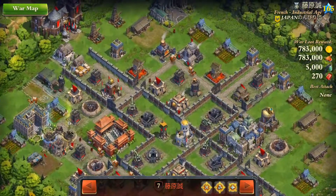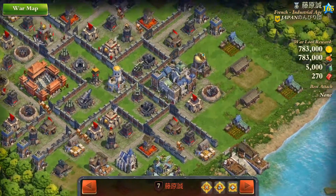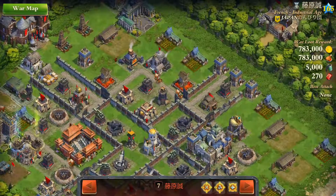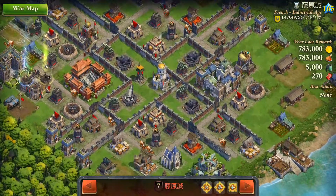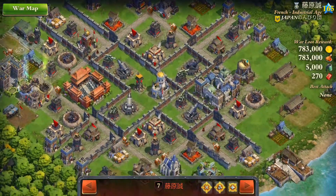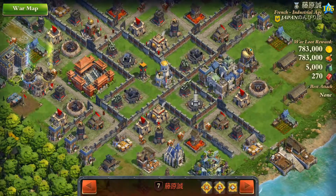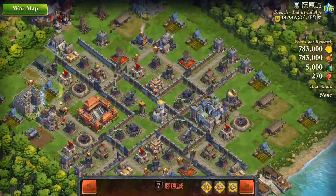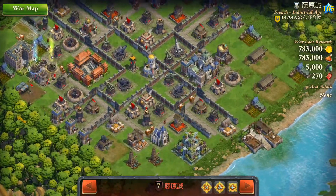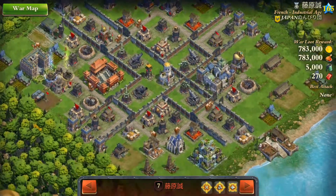I would say this is quite strange, because this alliance in general looks pretty good. And this base — what is interesting about this base is its layout: very unusual one, and I would say pretty clever in general, with some weak points obviously, but in general it's an interesting idea.